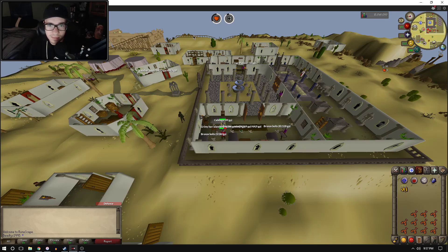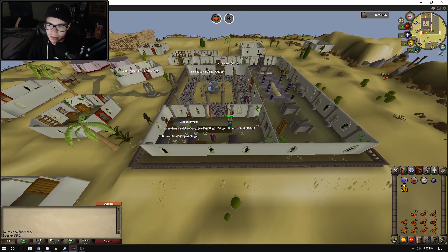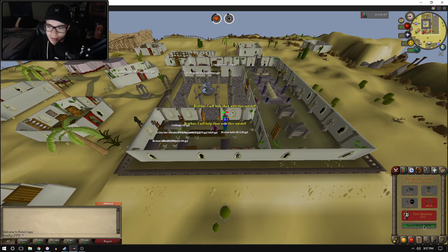On the interface, the orbs pop up, the enemy health bar pops up, and all of this is customizable too. I'll hop into the settings to show you what that's about. Another thing I noticed — it gives you a little special attack meter up here. So if I want to use my Dragon Longsword special attack, it tells me when that's fully charged and when it's ready to be used.